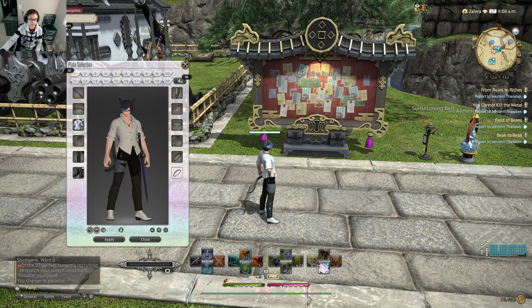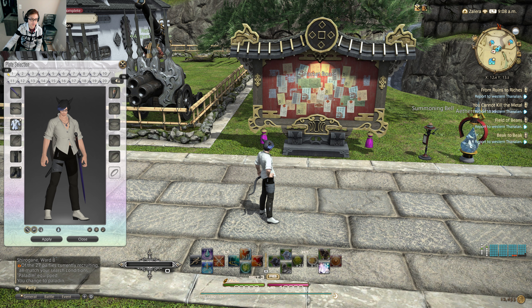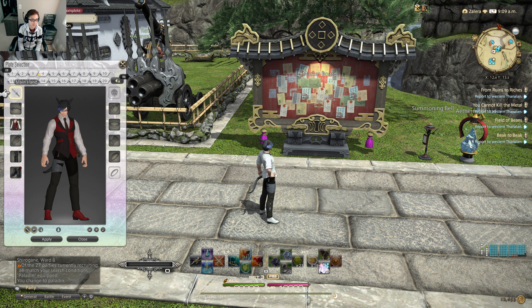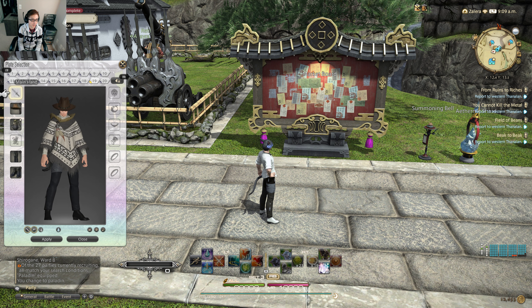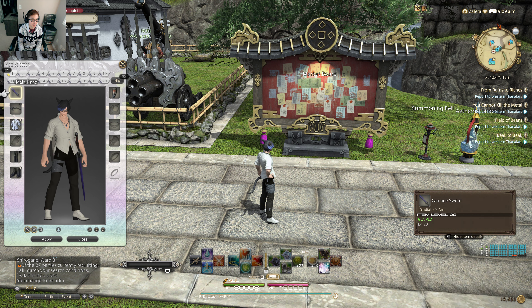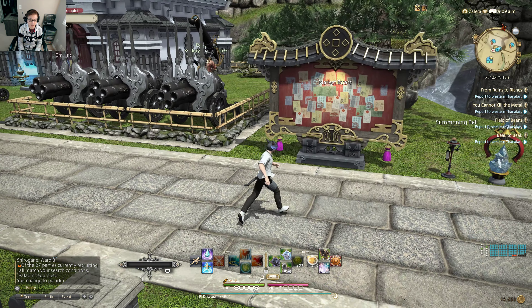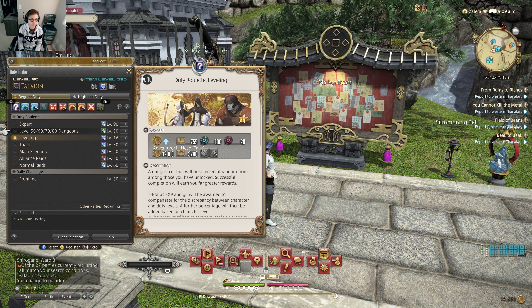If I want, I can easily change the outfit of my character using this window, which is called the glamour plate. I can preset several glamour plates I've already set up. I'm quite happy with my current outfit. This here is the Duty Finder — I can just go in and the game system will look for the other three players.